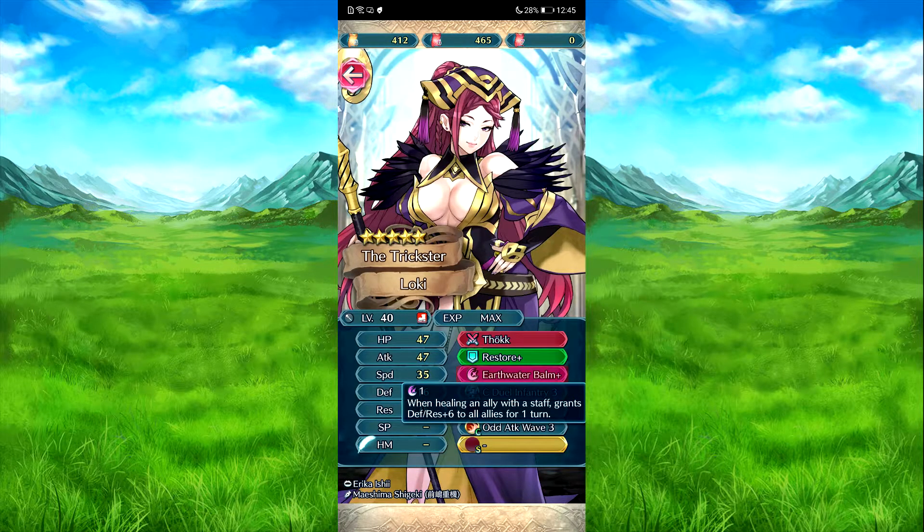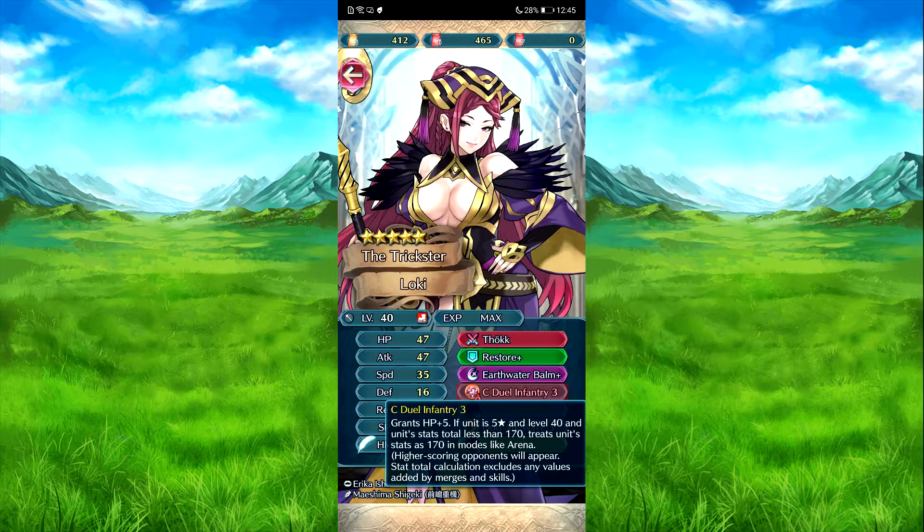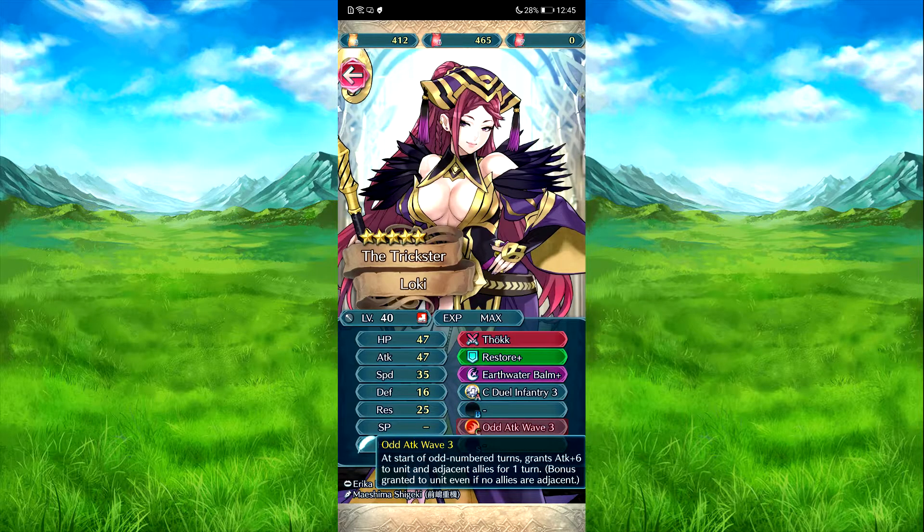Earthfrailer bomb - when healing is stopped, the penalty is plus 60 to all, lasts one turn. Colors dual infantry. If HP's grand stage speed is 5 - if she's 5 star level 40 and has a stat total less than 170, it shoots 170. And then All Attack Wave 3 - at the start of odd-number turns, attack plus 6 to two allies and herself for one turn. She still gets the differences on her own.